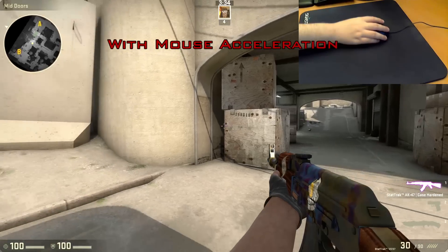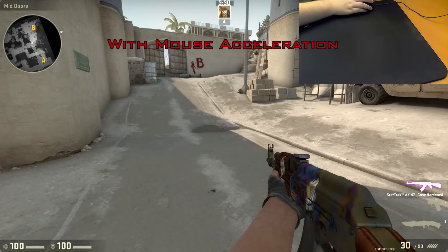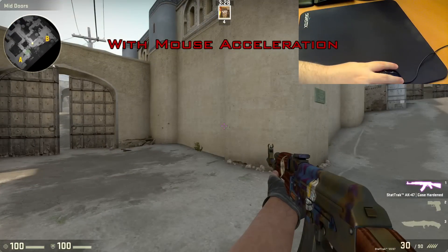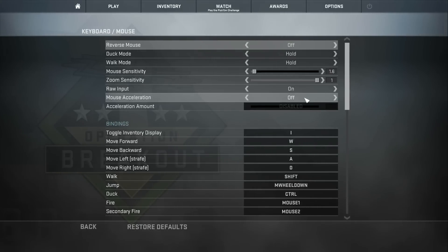You want your input as raw as possible. That brings up raw input. Raw input bypasses those fancy Windows settings we were discussing earlier — I suggest turning it on. It makes it so that the input to the game is coming pretty much directly from the mouse, regardless of the operating system, so there are no extra calculations going on.